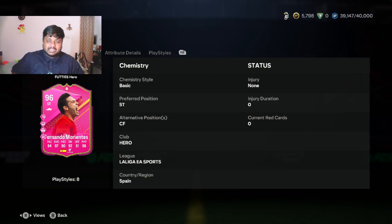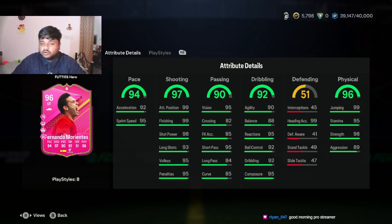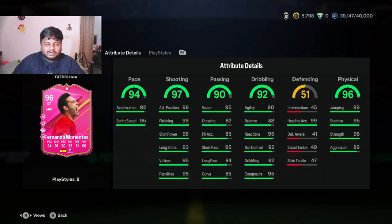We'll look at the stats, playstyle, playstyle pluses, everything, and put him in the game to see how his in-game stats compare to his on-card stats. He has 94 pace, 97 shooting, 92 dribbling — all good stuff for a striker. He has five-star weak foot and five-star skill moves, which is really good. He has a high attacking work rate, which is insane, and preferred foot is right. You can play him at striker and center forward.